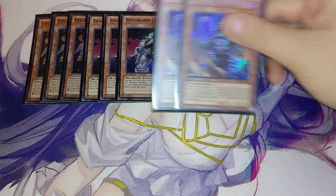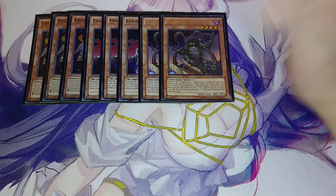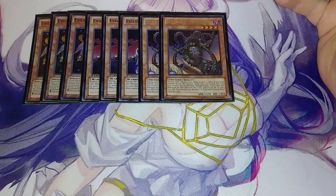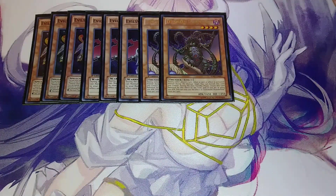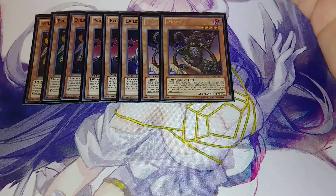Then we play two copies of Evil Sworn Thunderbird. Basically, if your opponent activates a card, it runs away. During your opponent's turn, when a card effect is activated, you can banish it, and then when it comes back during the next standby phase, it returns to the field and gains 300 attack, so it goes to 1950. It basically keeps it on the field so you can get additional XYZ plays and Link plays.